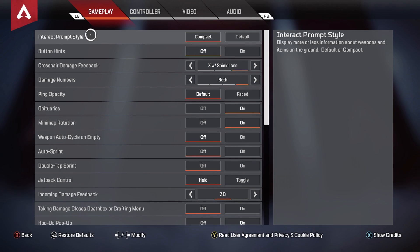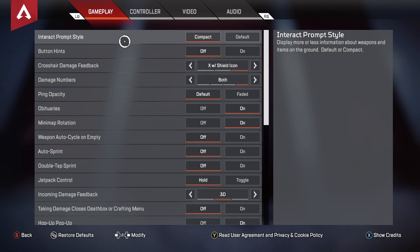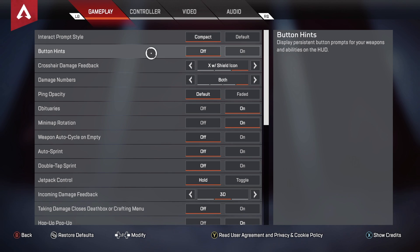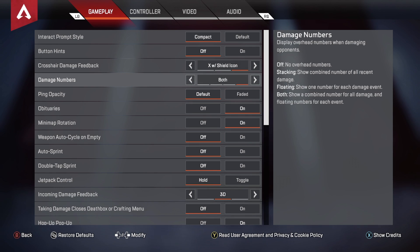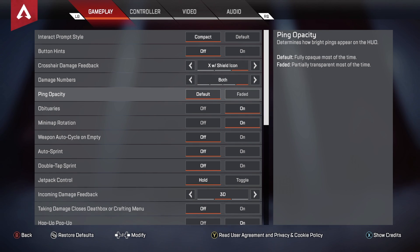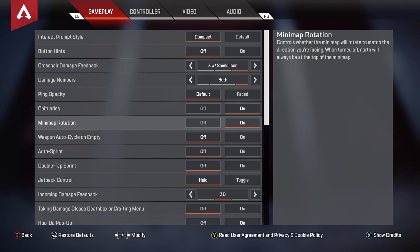To start off, under Interact: button hints I have off. Crosshair damage feedback I have at X with shield icon — I know people either use this or turn it off, but I recommend using this one. Damage numbers I have at Both. Ping opacity is at default. Obituaries is on.